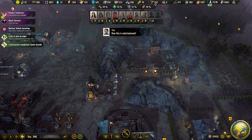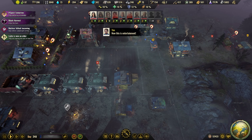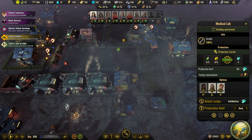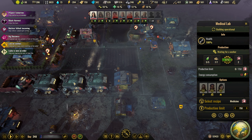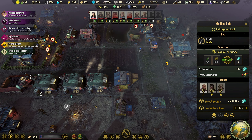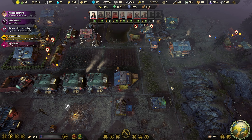Let's see — we have some antibiotics, we will probably need more. We don't have any at all. We have 200 herbal medicine. Let's change this one to antibiotics and see if we can produce some.